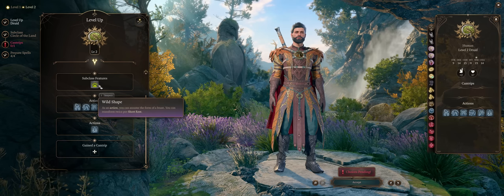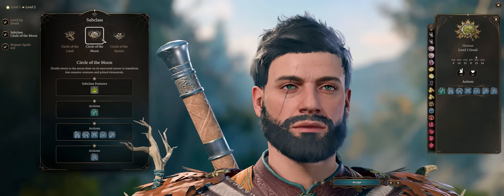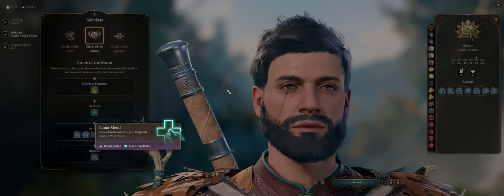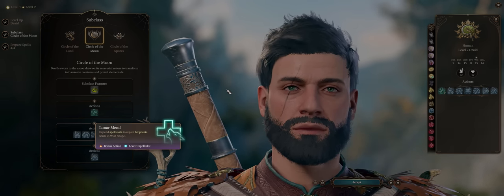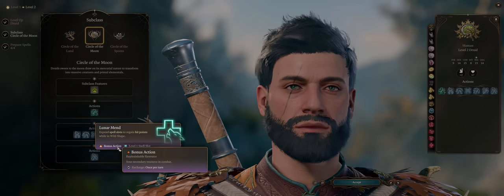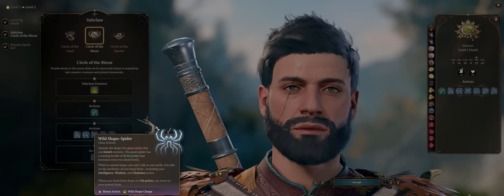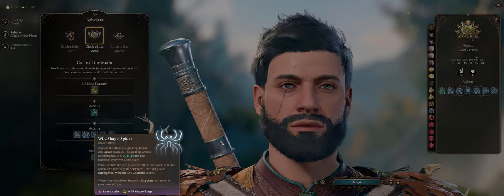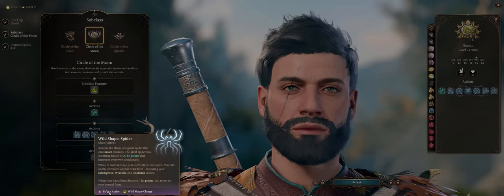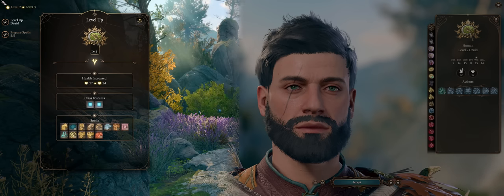At the second level you gain your Wild Shapes, and for our subclass we absolutely want the Circle of the Moon Druid — the best at shapeshifting. While you can't cast spells under Wild Shape, through the exclusive Lunar Manned ability you'll be able to expend spell slots as a bonus action to restore your hit points even under Wild Shape. Also, changing your form itself costs a bonus action instead of a normal one, which is great for doing it during battle while still retaining the ability to attack.